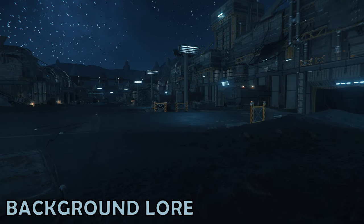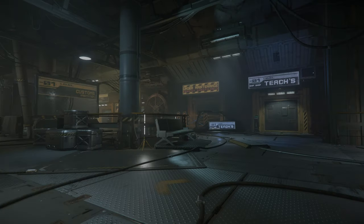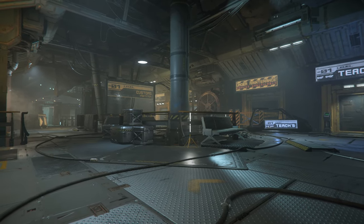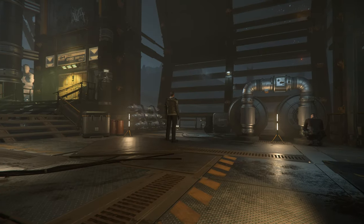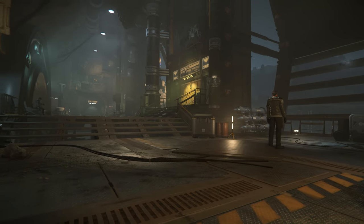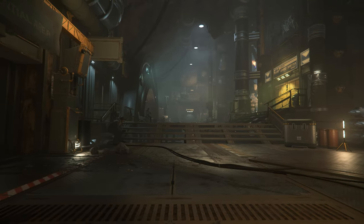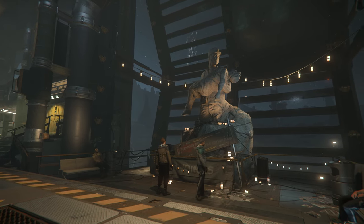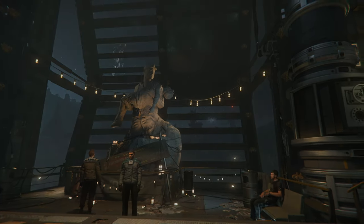Background lore. Levski is known to be a little more hostile towards the UEE than most of the other in-game locations. Accordingly, it's a bit of a safe haven for those on the wrong side of the law. Back in 2655, the old mining location became home to various refugees, and the statue to Anthony Tanaka, who died standing up for workers' rights, is a powerful symbol of the political ideology that prevails in Levski.